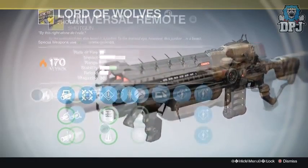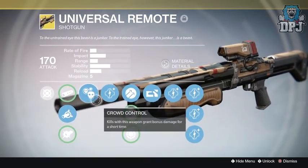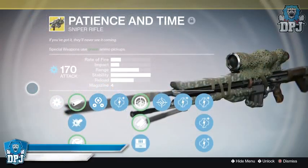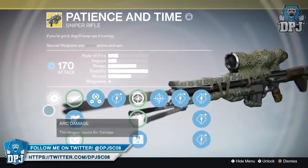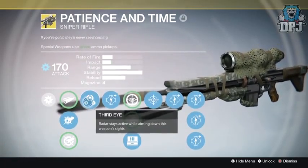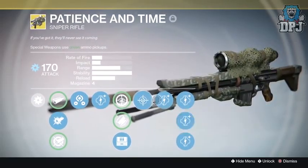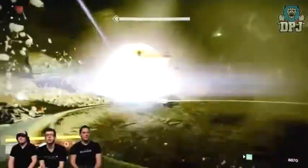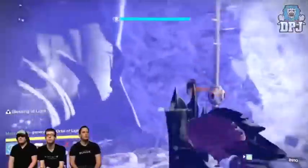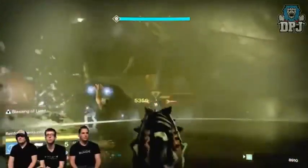The other two weapons making a return are the Universal Remote — in my opinion a great weapon, a shotgun that sits in your primary slot — and Patience and Time, a great and very useful sniper rifle. Those are the confirmed exotics making a return with the April update. Besides the three Prison of Elders exotics, I'm guessing the others are obtainable up to 335 from exotic engrams. Whether they'll announce any more exotics at this point we're unsure — I'm hoping to see the Icebreaker make a return someday though.